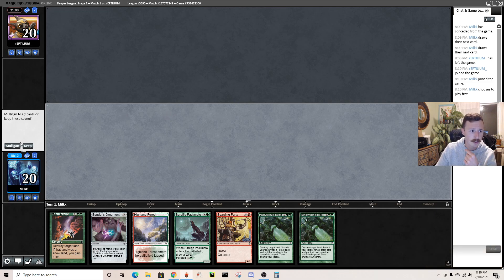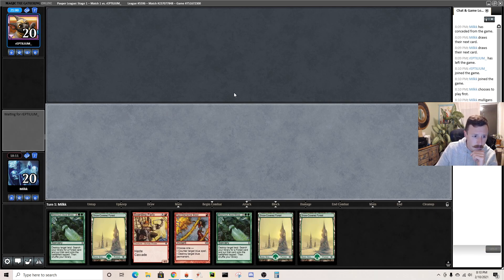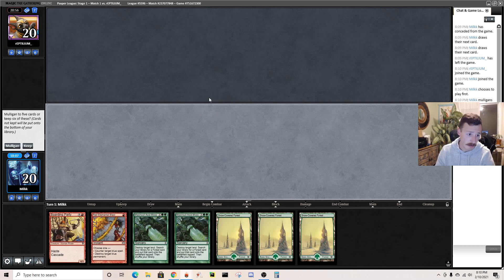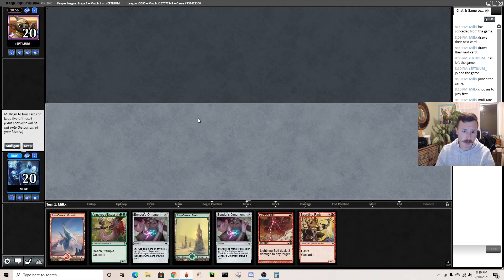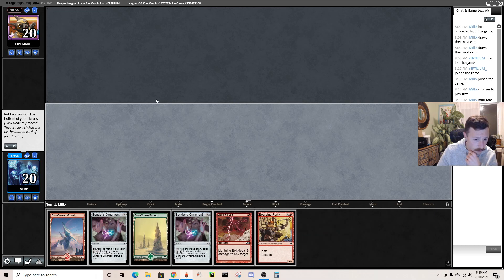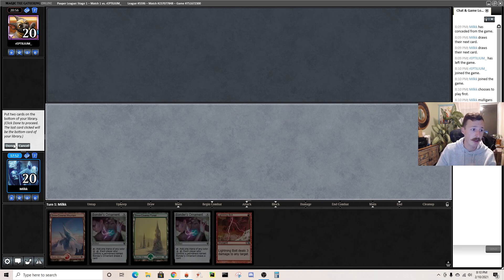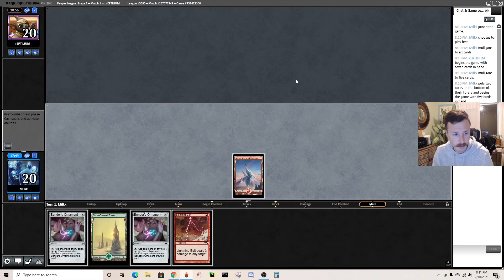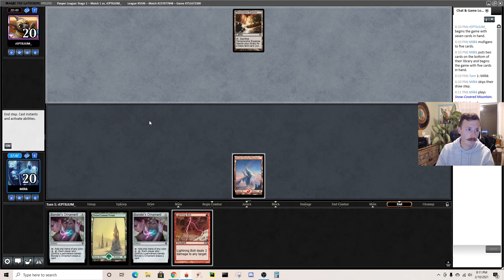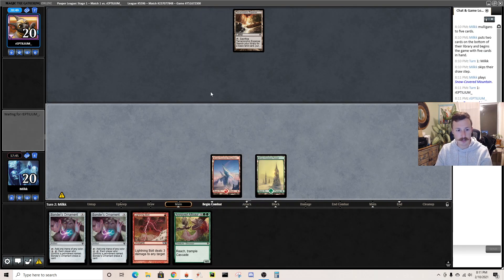This is a mulligan - just one land and no acceleration. This hand's bad too - they begin with seven. Going to five. Have to keep this. Put back a Dino and one Boarding Party. I'd rather just start jamming Bonder's Ornaments and try to resolve at least the second one rather than hope to get up to six mana. It's going to be rough on five - drawing a seven drop is not good. Basically have to draw an untapped land.